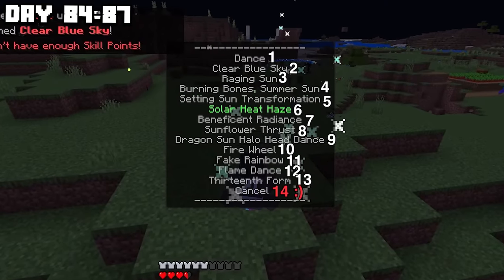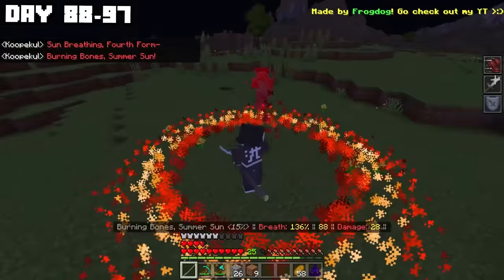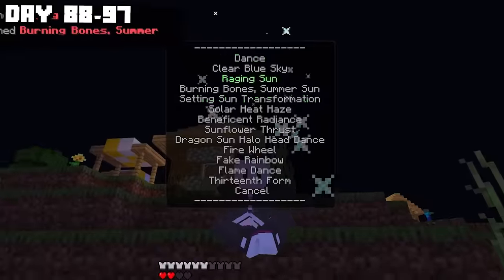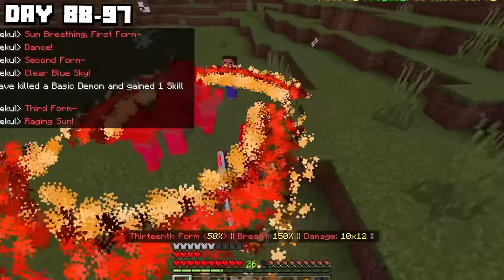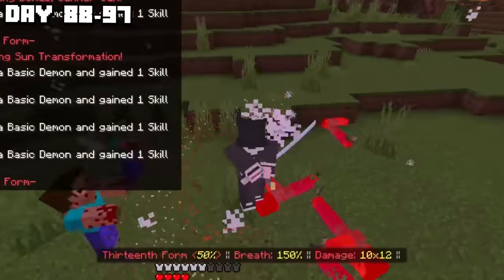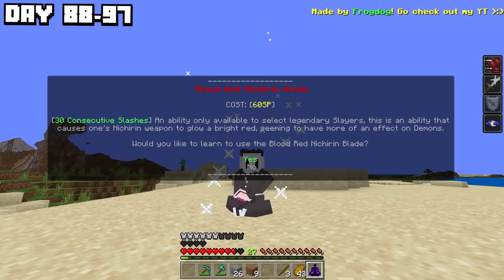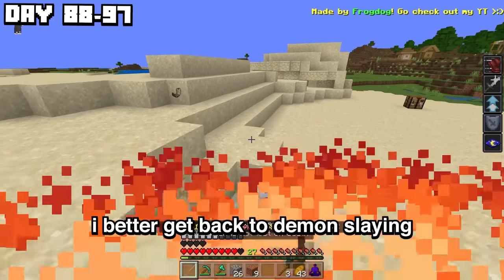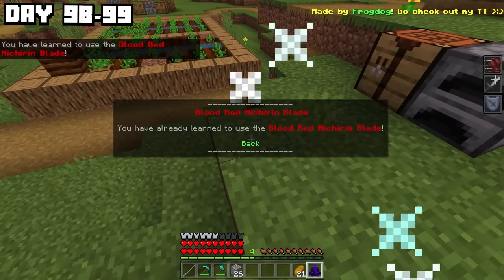To get all 40 moves of sun breathing, I had some grinding to do. From days 88 to 97, I eradicated every demon from the face of the earth and bought every single move of sun breathing. Now I can buy the 13th form. 13th form — I feel like I'm actually Yorichi. I need 60 points for red sword. I better get back to demon slaying. I spent another two days farming demons and bought the crimson red blade.